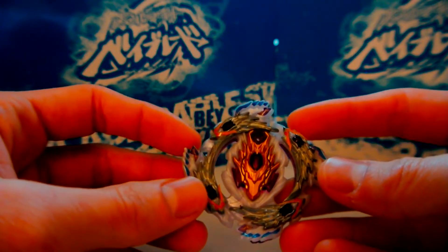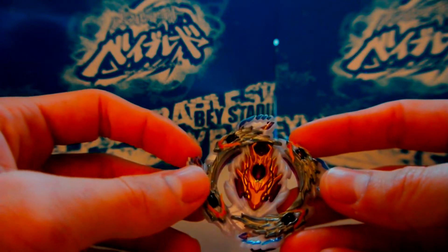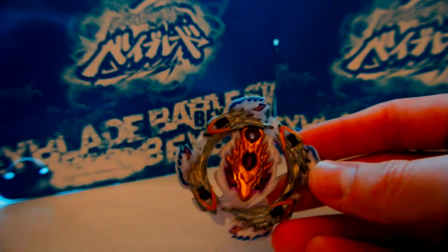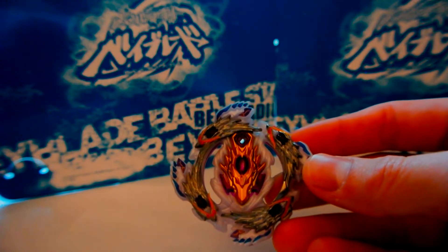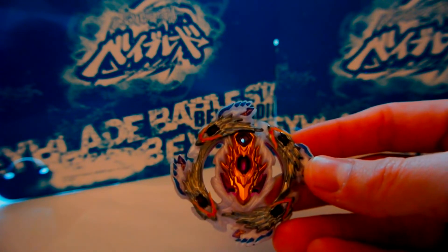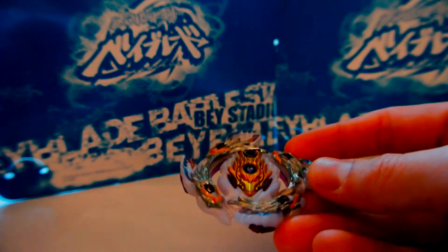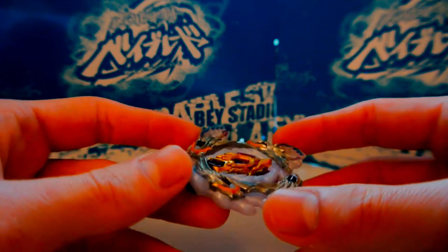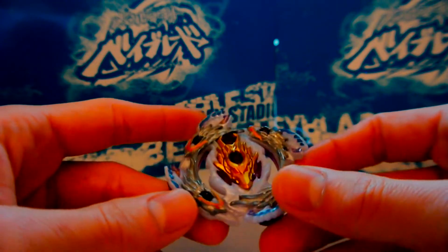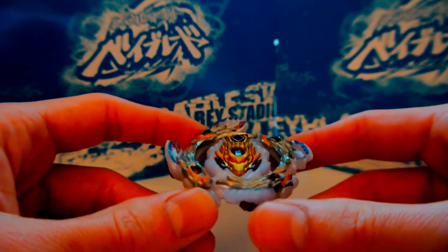This will allow it to destabilize Hasbro Switch Strike layers like Balkesh or left-spin Surprise and Requiem, because it's not going to burst them — they're way too burst resistant for even the best left-spin burst attacker in the game. But it's still able to outspin them by destabilizing them on Bearing, and it'll occasionally do that to Hell Salamander as well. Bursting the Takara Tomy Bearing combo is a lot more common though.